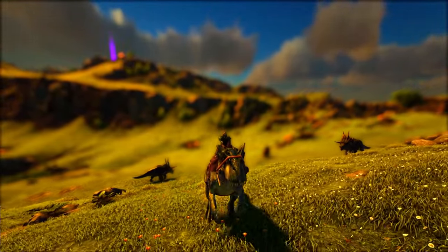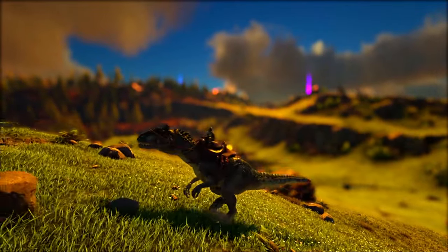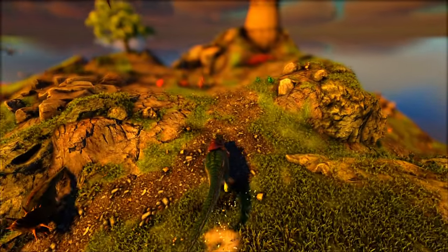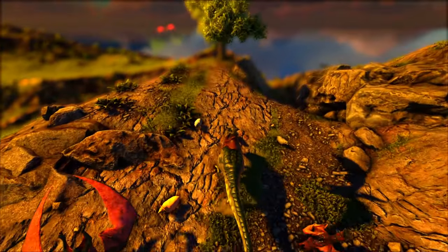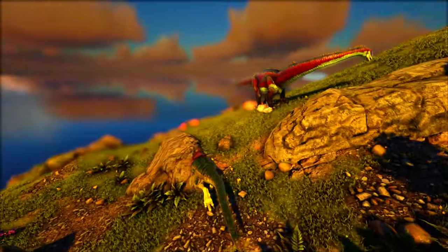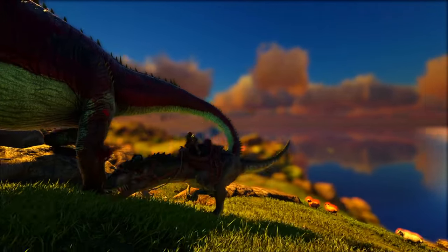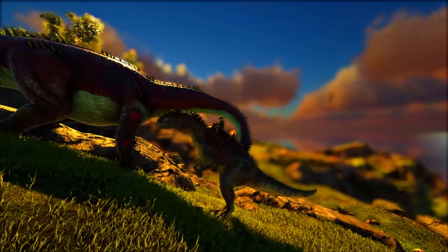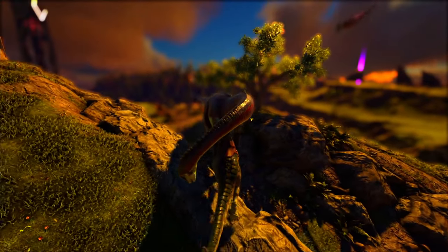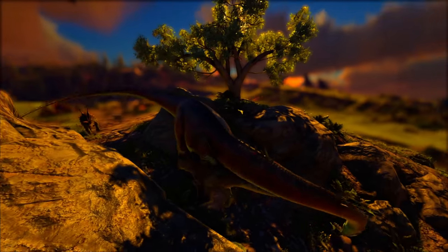I've done the Overseer once or twice on Gamma with Allosaurs but never the Alpha — I've only ever done the Alpha Overseer with Rexes and a Yutyrannus. The Allosaurus really does deserve to be on this list. Take a pack of five and do one of the Gamma or Beta boss fights — they could probably smash through those with ease. Just make sure you have at least ten before attempting Alpha bosses.